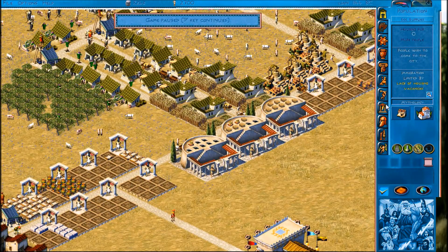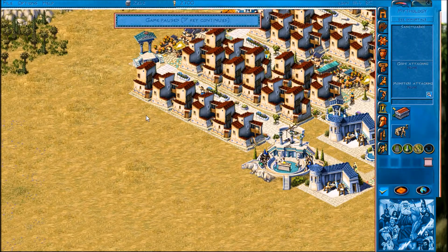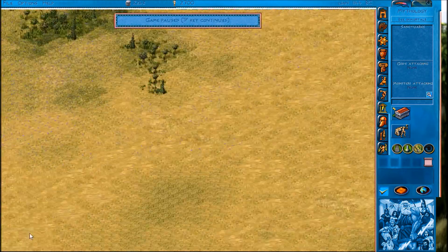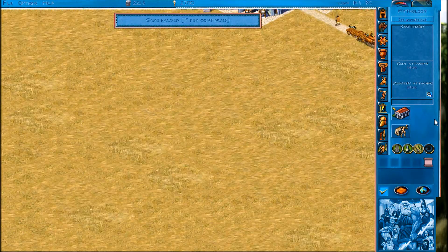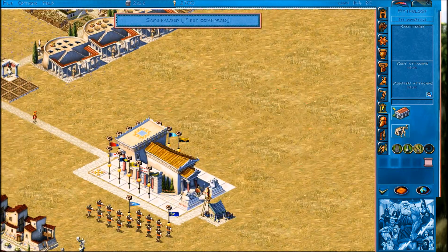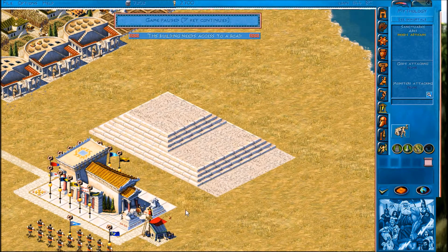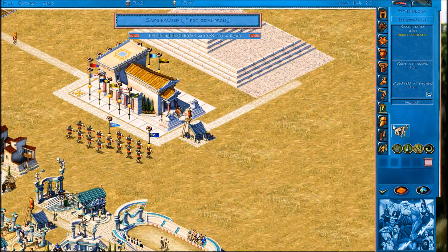First thing I'm going to do is get started on the sanctuary. I'll place it near the palace because there's a lot of space there. I'd rather keep the other area free for now. The initial cost of the fortress is 13 marble and 960 drachma - that's not all it's going to cost money-wise. We'll also have to hire some artisans and supply it with enough marble, sculpture, and wood. We'll place the initial foundation just here - should be fine - and link it up.